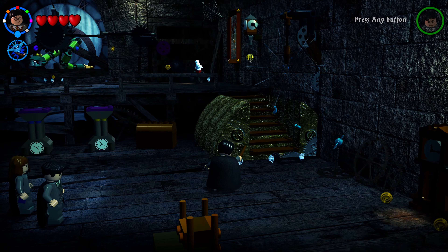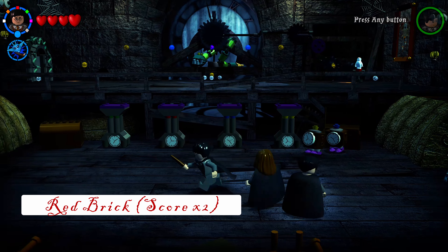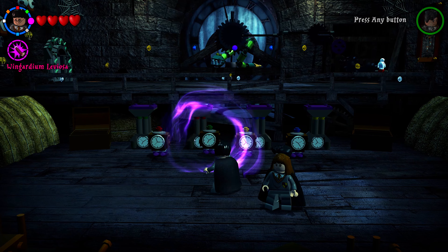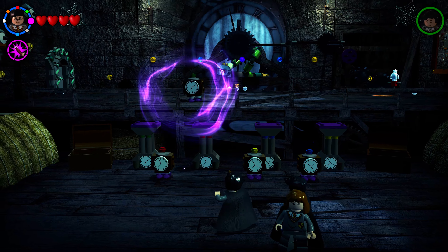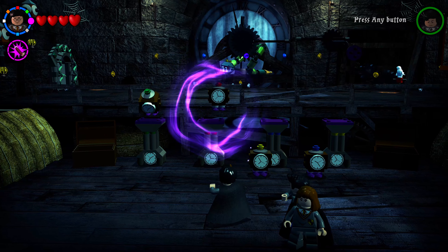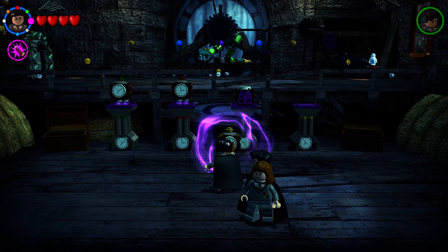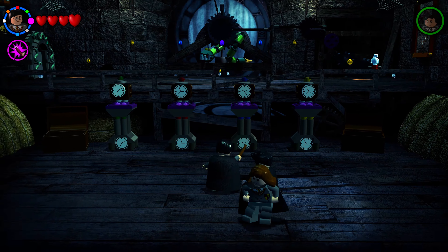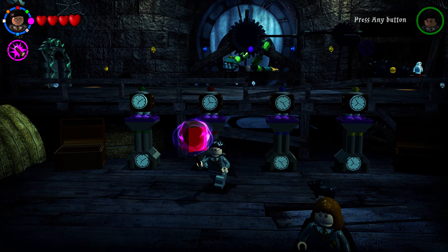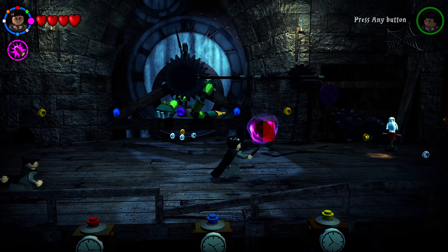Cast Immobilis on the pixies to stop the spinning mechanisms. On the bottom level, shoot the two chests flanking the clock towers to reveal clocks — match the top of each clock's color to the color of the tower it stands on. Once all four are matched, the red brick spawns in the middle. Take it to the owl on the upper level.